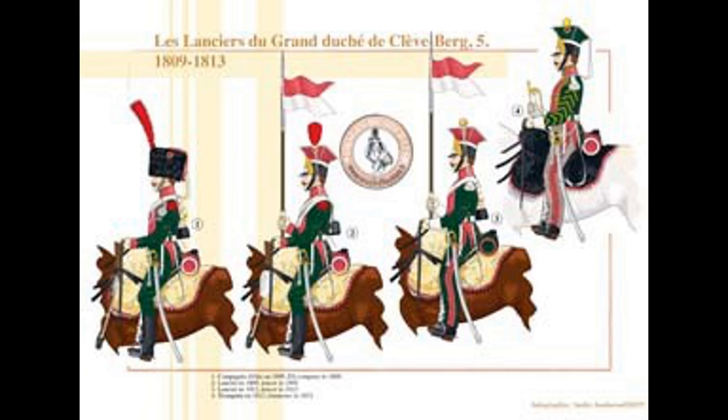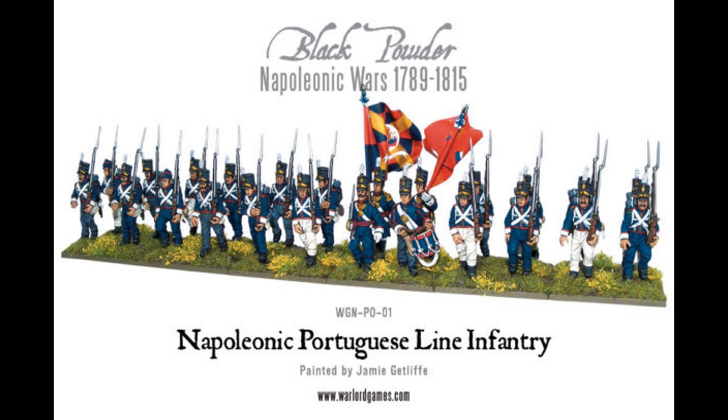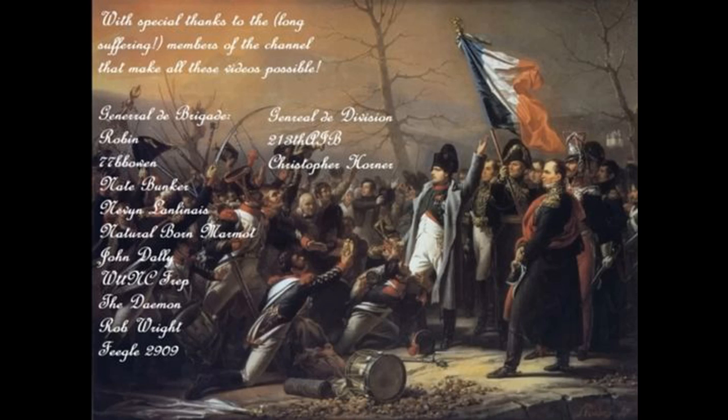You can also do it the other way around — collect a Portuguese army first, get your division's worth of Portuguese, then decide to get some British. That means you can do away with the boring line infantry and just focus on getting the Guards or the Household Cavalry, because you're stepping out of your main army and can be more free-flowing with the units you collect. There's not really the necessity to feel you need to collect the core units first, which gives you more freedom to collect what you want rather than what you feel you have to.